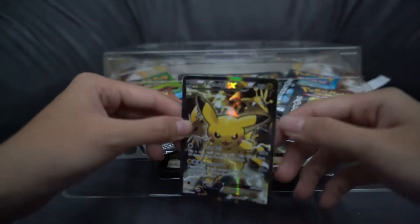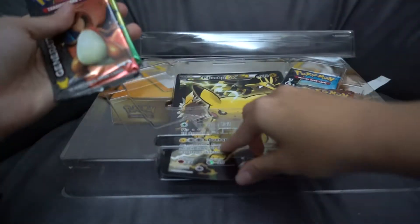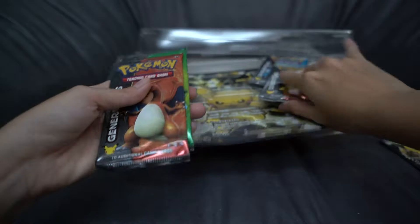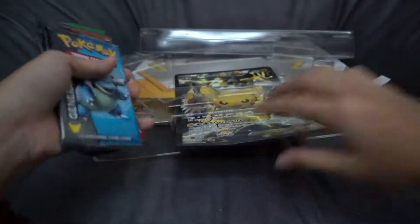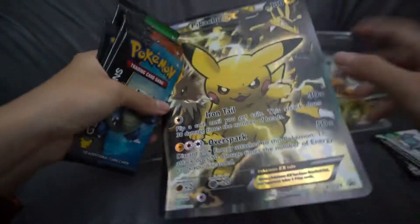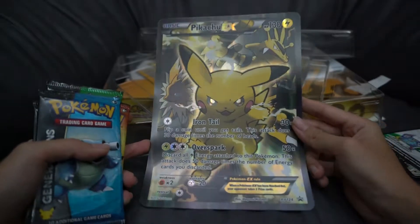It comes with Jolteon and Electabuzz on the back, 4 Generations packs, a code card — put that to the side — and the giant Pikachu card. The giant Pikachu card is going on my wall.